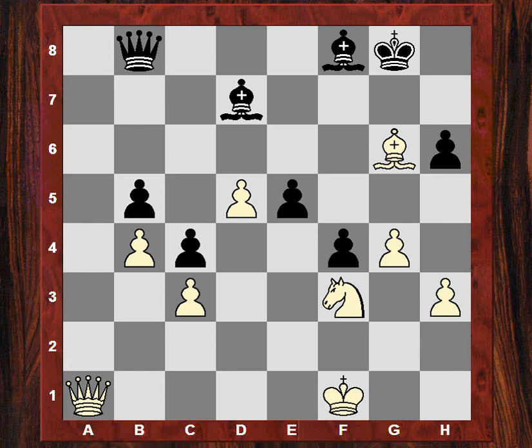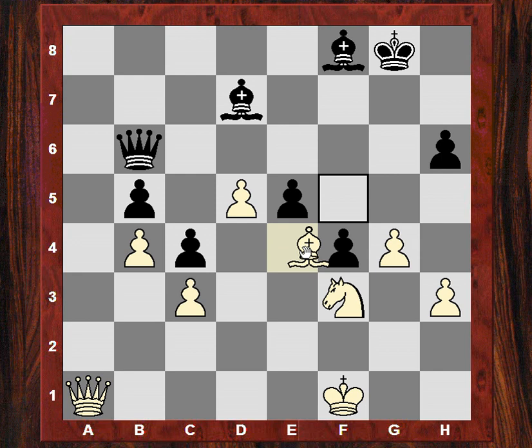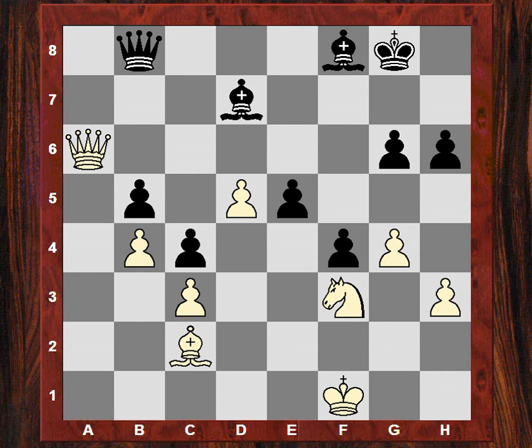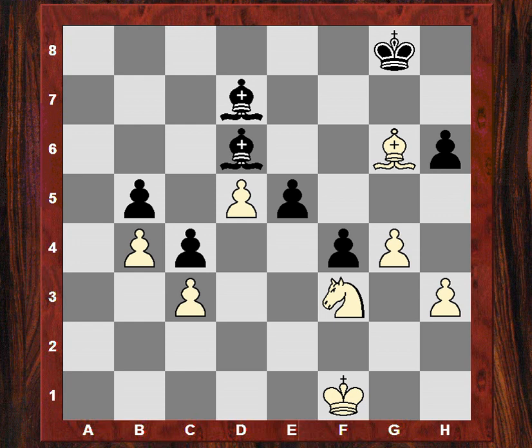Qb6 — Qe3, that looks like a lot of activity. So to stop Qb6 and be able to take on g6 more safely, this next move Qa6 was played, which rules out this queen invasion. Once they regain on g6, doesn't mind the endgame scenario. The bishop goes back to e4, slightly better than before without the pawn on e4 hemming it in.